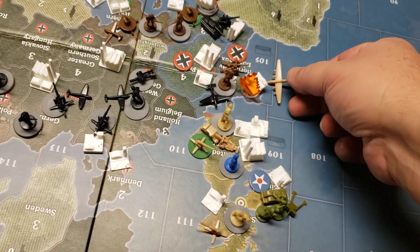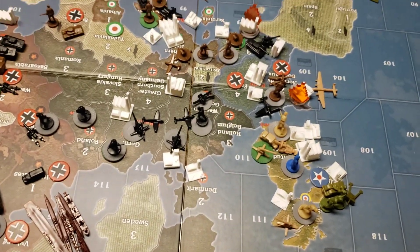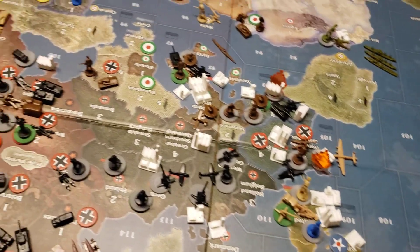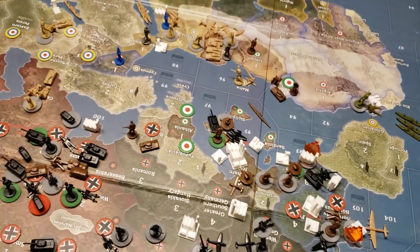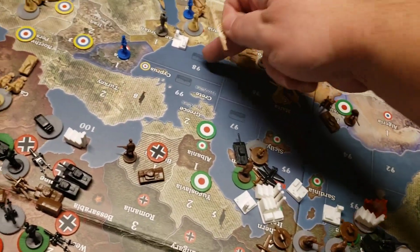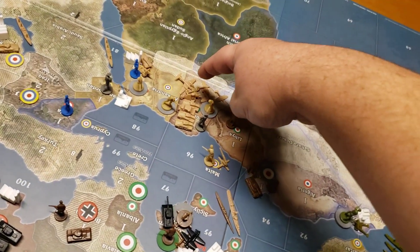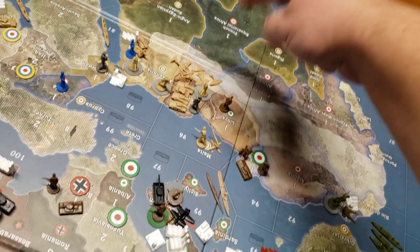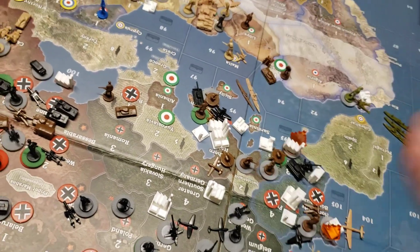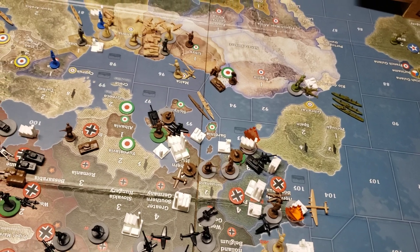This bomber in the UK is going to re-bomb the port and see if we can get more than three hits. I'm bringing this destroyer from zone 81 to zone 95, and he's going to come with a tactical and four fighters to kill your sub there in zone 95.